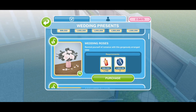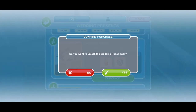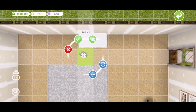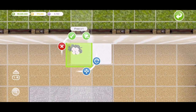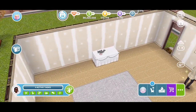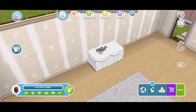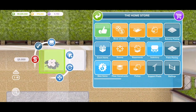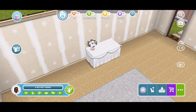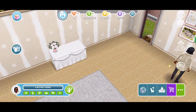The next thing we can get is wedding roses — a gorgeously arranged vase to remind yourself of romance. White roses. That is 98,000 for one of them. It's pretty, but we can't interact with it. It is purely decorative.